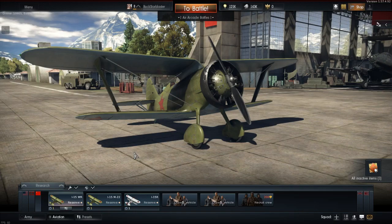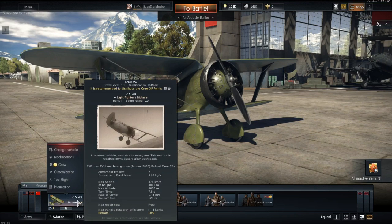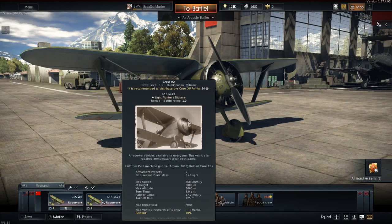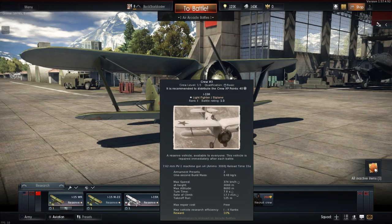I guess to say favorite might be a little presumptuous. Today we're going to be taking out the reserve Soviet fighters, the I-15. The way they've got them listed here, it's the I-15 WR, I-15 M-22, and the I-15 R.